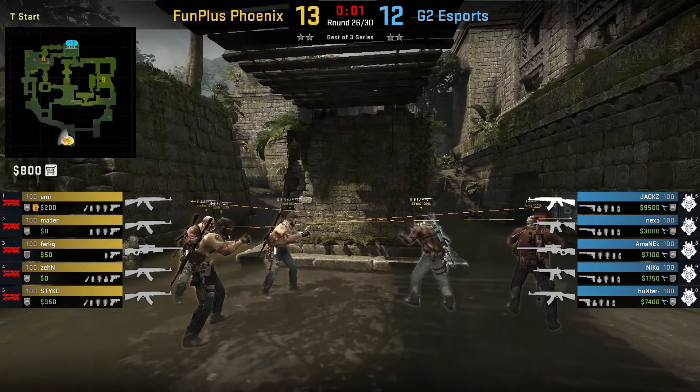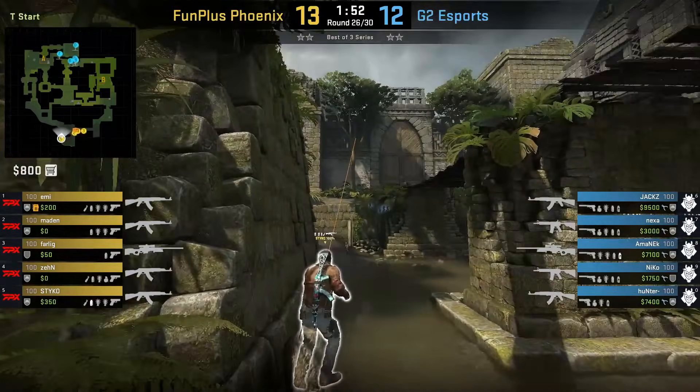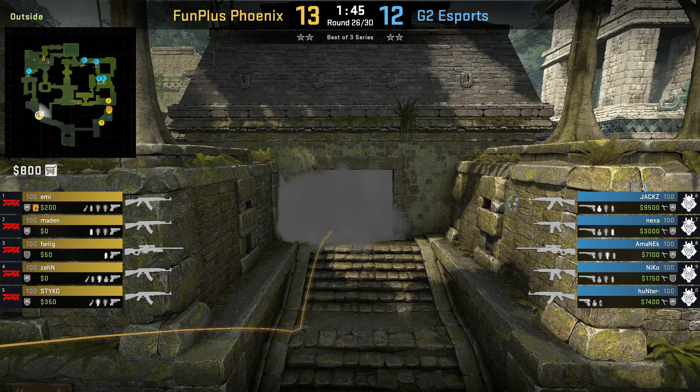Nard out here is showing Ancient pro nades, tips, and tricks. The majority of this video will consist of nades and utility thrown by the pros in the first Ancient officials, which will help you all get a better grasp of the map. First, I'm going to cover the T side, then CT. Let's get into it.